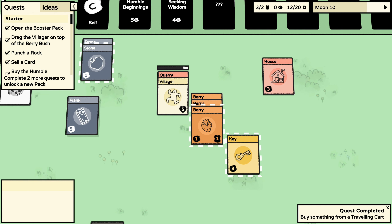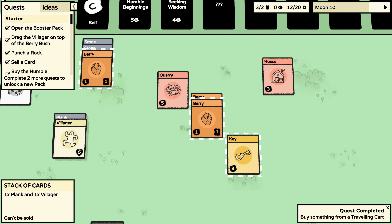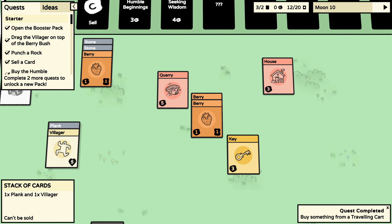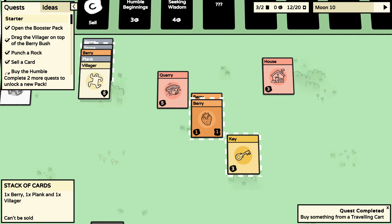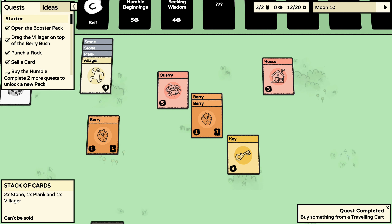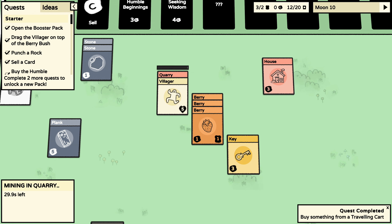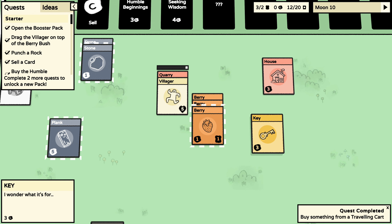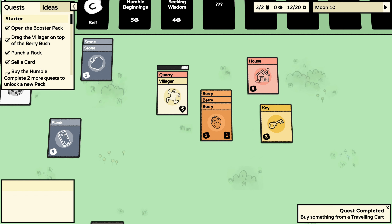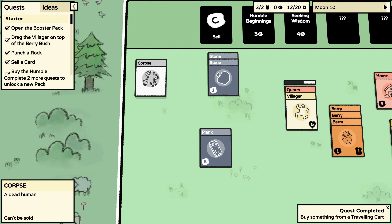I'm gonna fast forward since I only have one villager. Going back to the quarry — two stones and a berry make... not a plank, can't even do anything with that. But I can — yeah that made no sense. Back to the quarry with you.